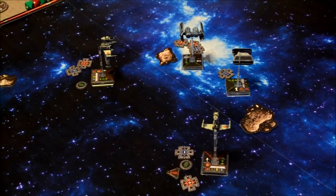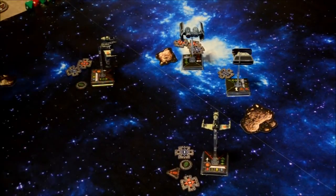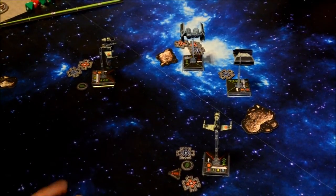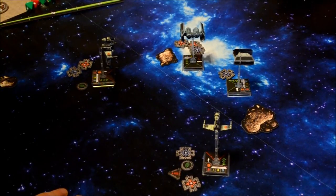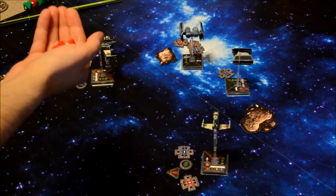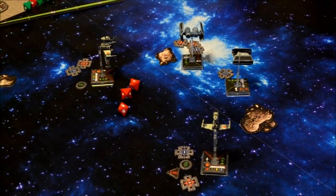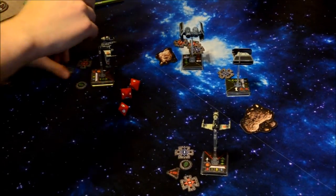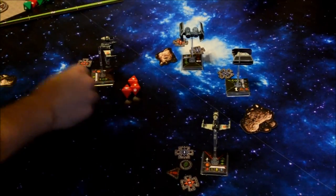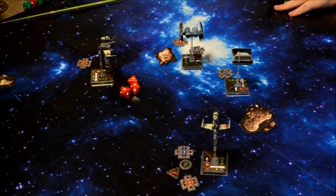Combat phase starting with pilot skill eight — Ted Numb. I'm at range two for both of them. Primary weapon is three dice; when attacking, one critical result cannot be canceled by defense dice. I'll attack the TIE Bomber with three attack dice at range two. I spend my target lock to re-roll, and I spend my focus to convert the focus result to a hit — three hits total. You've got one evade, so you take two face-down damage cards.